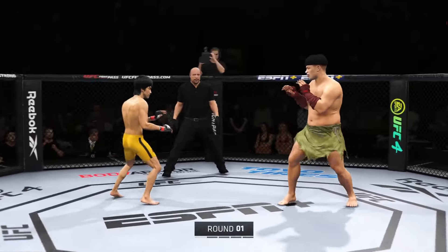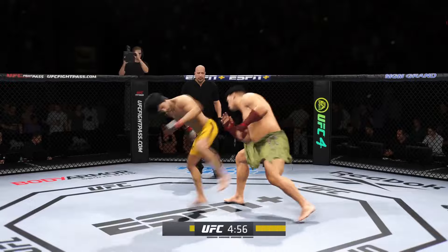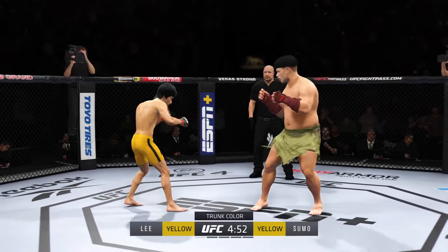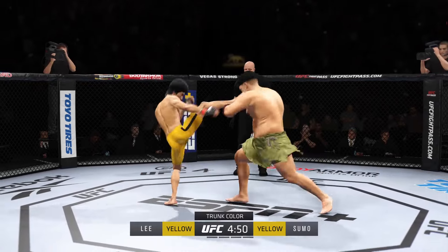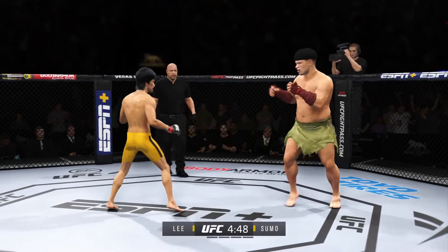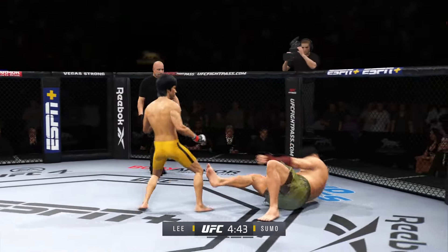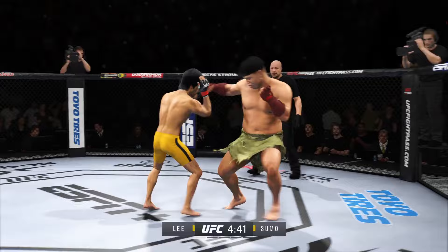Let's get this one started. Round one is underway, and we've got a striker — he is a force to be reckoned with. Tonight, he draws a guy who can do a little bit of everything, and that guy is usually the one who has the advantage. But we know what a high-level striker is, and this guy is as high-level as we've ever seen in the UFC.